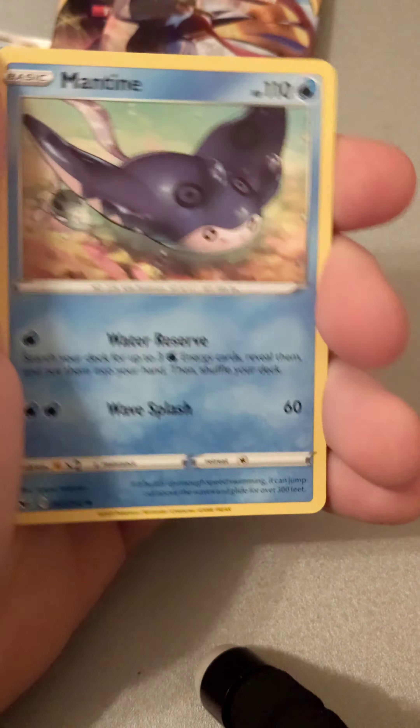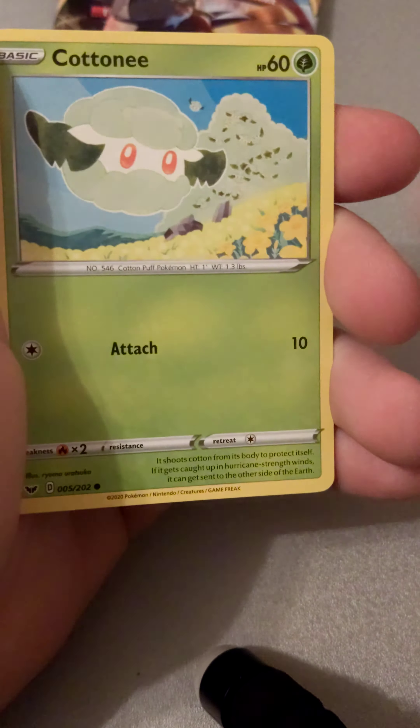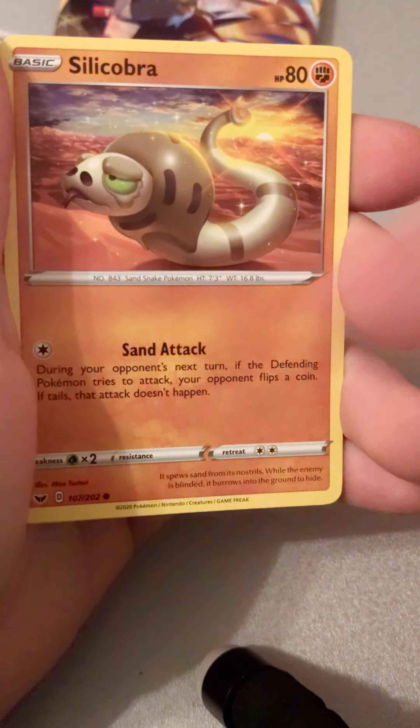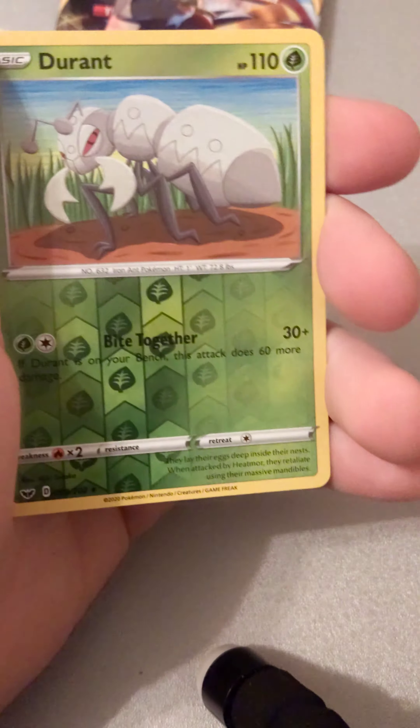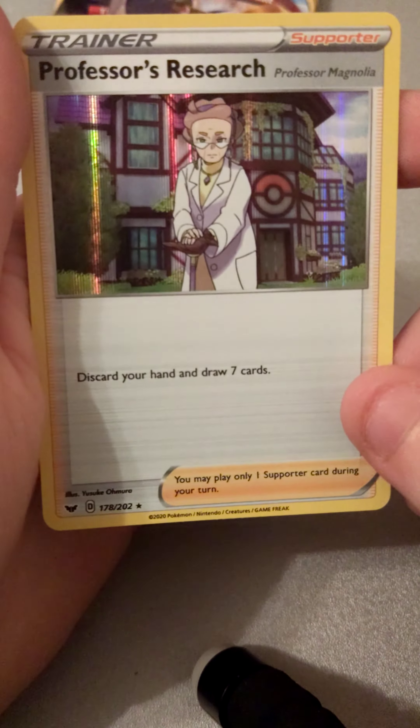Now on to Sword and Shield - I know these aren't particularly exciting packs to open but there is always the chance of the rainbow rares. There is the code for that one. Fire energy - Mantine, Dotler, Corviknight, Scorbunny, Yamper, Grookey. The reverse is another rare Gerant and a holographic Professor's Research.